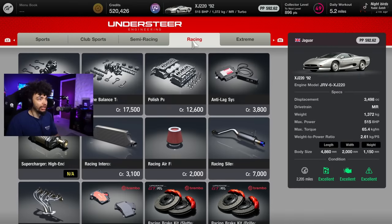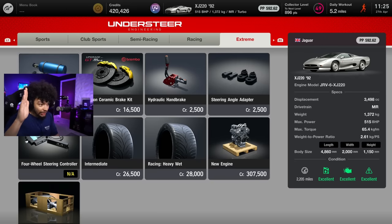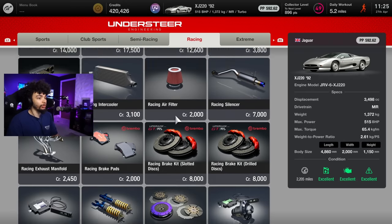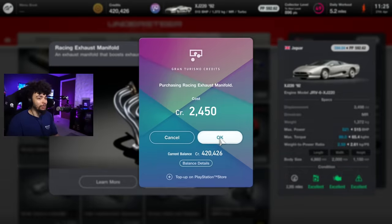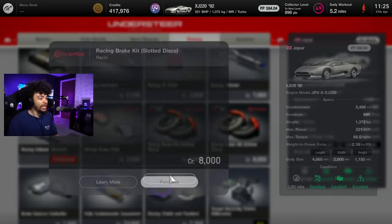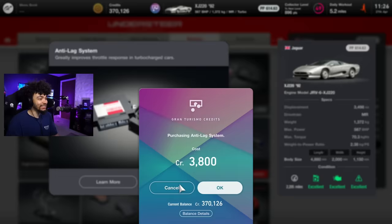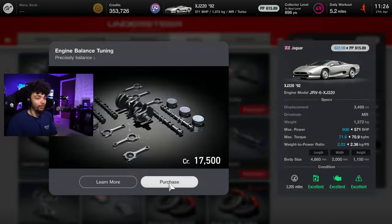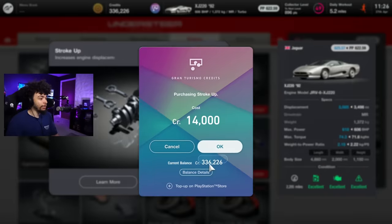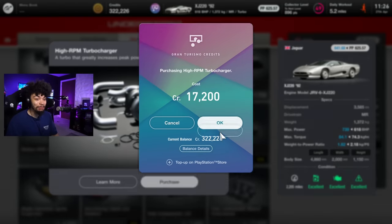I've given myself so much to do. Jump into the tuning shop and go to the extreme tab and buy the NOS — that is rule number one, nitrous if it's available. Racing exhaust manifold: we need to hear this thing purr. We need to just go for it on this. I am ready to bring this to the modern day. Anti-lag? Yes! We're going to go full out with this, drain my bank account. High RPM turbo. Let's get it.